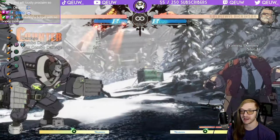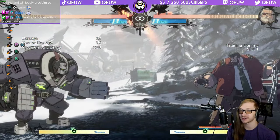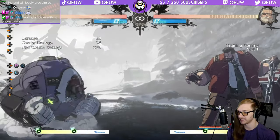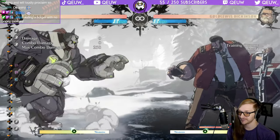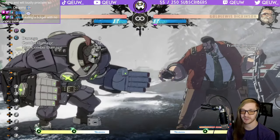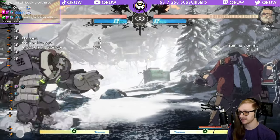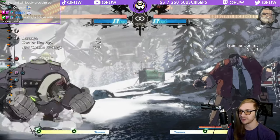You get a punish every time off the flick, even if they're not level three - level one you'll still get a punish. Also just like other matchups, you can get counter hit kara mega fist. You jump forward from full screen then kara mega fist - that's basically max range of your kara mega fist. Because Gold Lewis is so big you can actually do it from a little bit farther away than other characters, and you go into sweep if it's really meaty.